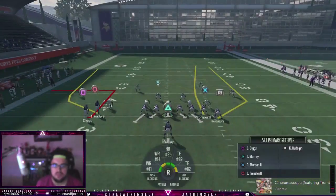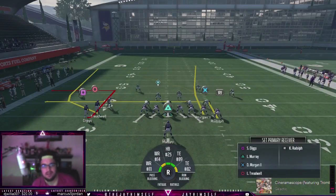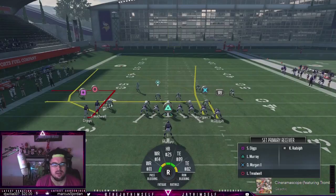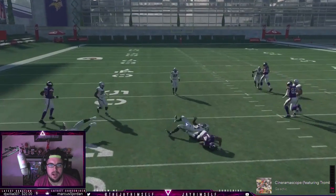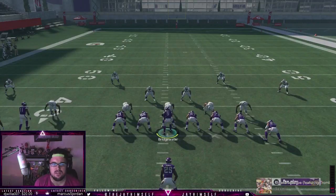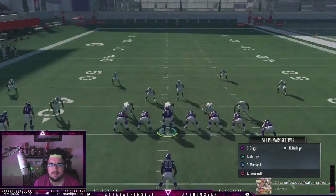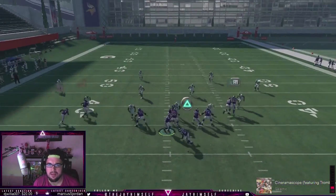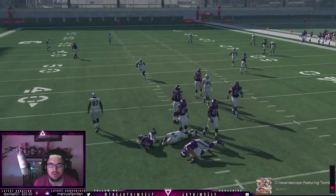We also like that option route that Morgan's on, and we have that little ugly wheel route which is actually good verse Cover 2. If I was to streak Digs and quick pass, we actually have this in a few plays - it's pretty good stuff verse Cover 4. Cover 4 is the main defense you're gonna see if you're playing competitively, though you'll probably see a lot more Cover 2 as well.